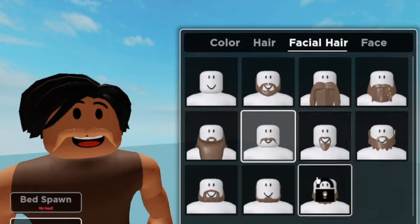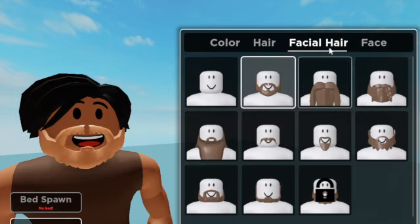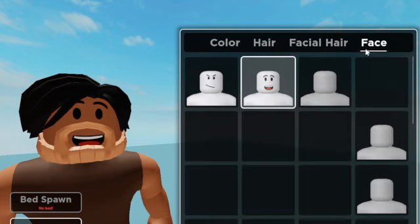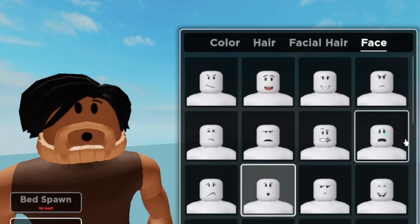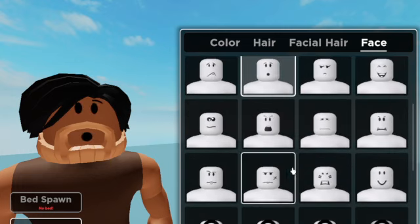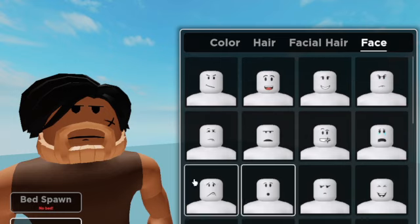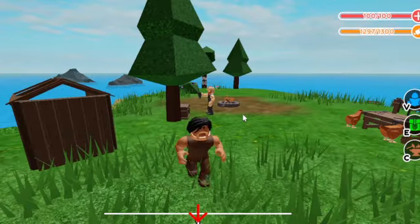We can have a mustache. You can have a bunch of stuff. I'm just gonna keep this one, actually. Now this long one looks cool. We have a bunch of faces. Maybe this one - okay, I'll keep it with this one. This one's good. All right.